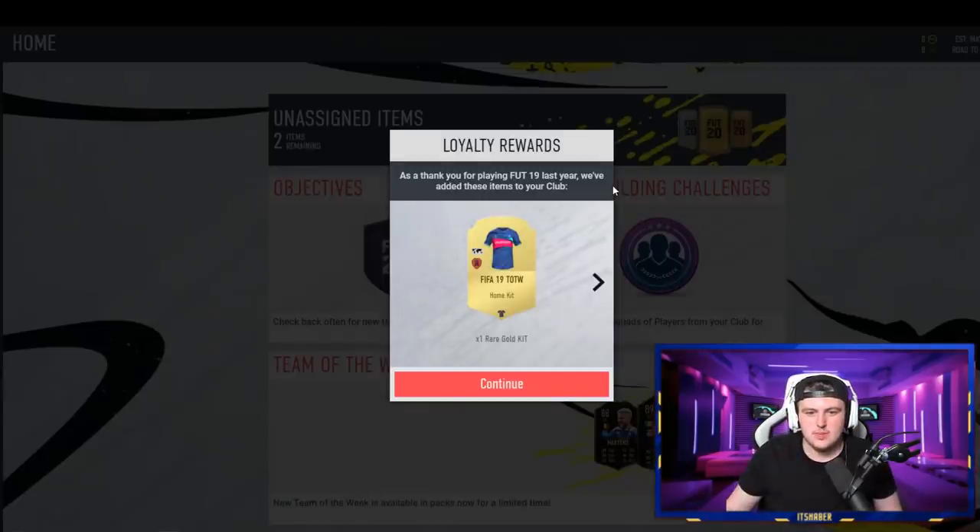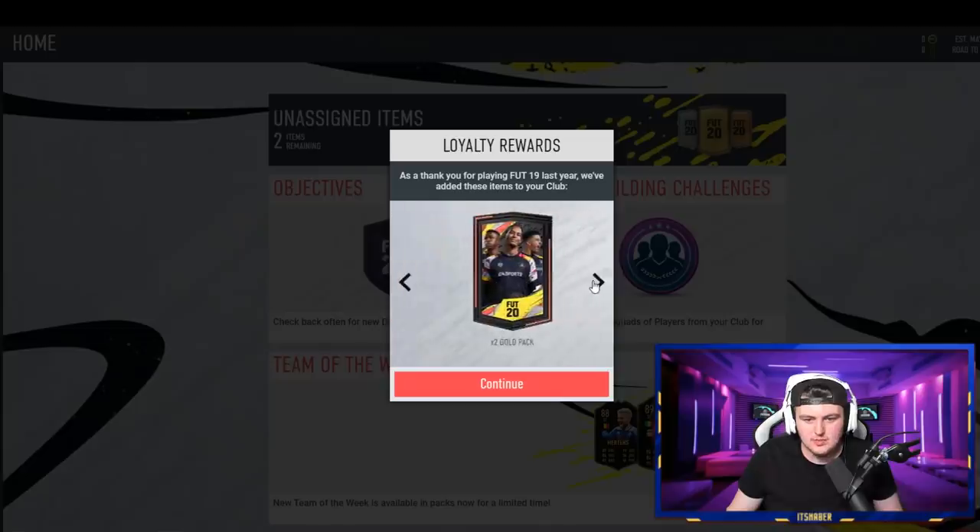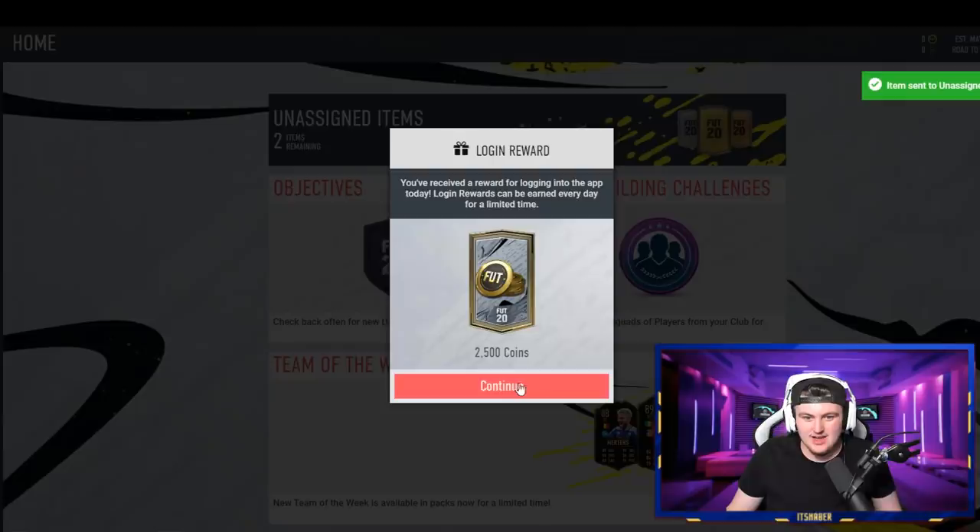Let's move on to the web app. So we got a FIFA 19 Team of the Week kit, another one, four all-players packs, two gold packs, one lone reward pack, and a thousand coins for 15 matches, plus two and a half thousand coins for logging in.